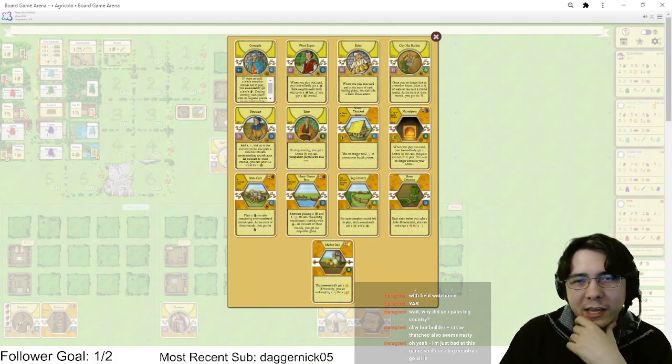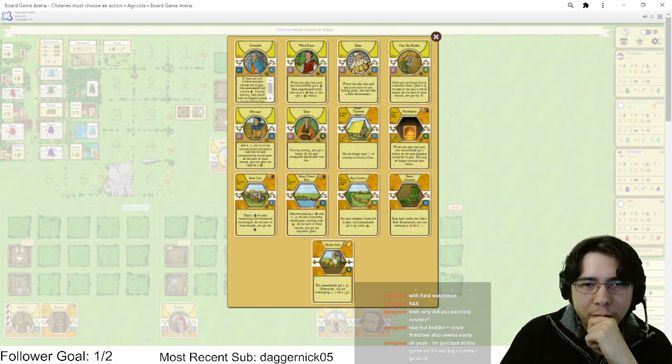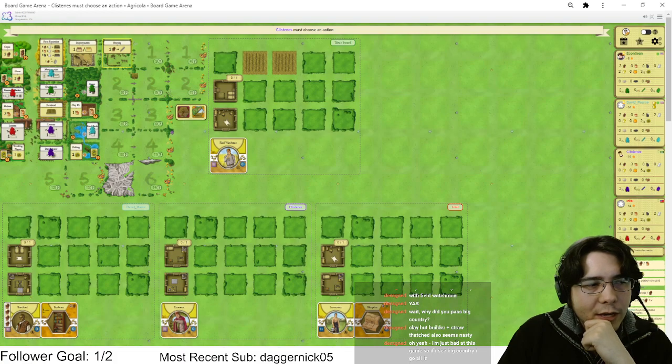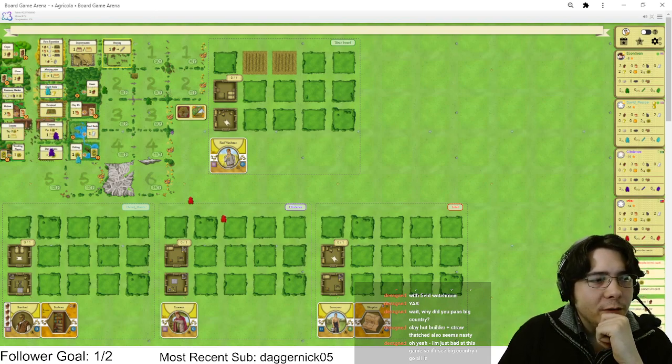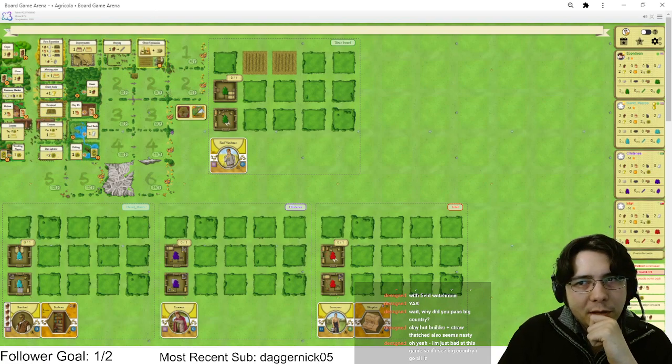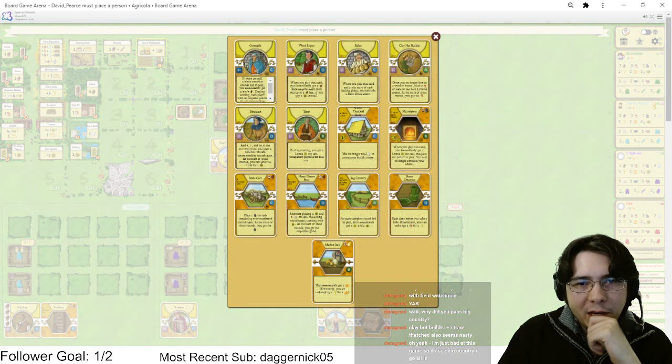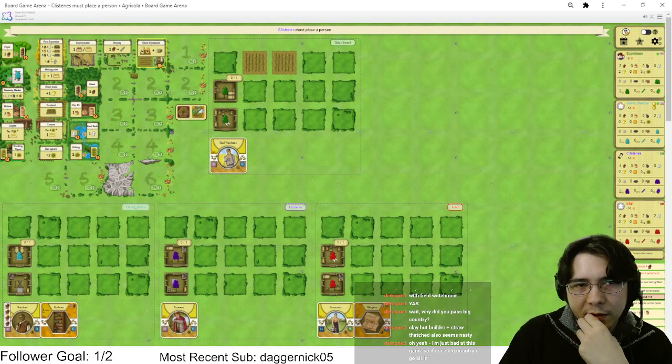Cooking Hearth is just insane. Even though Cooking Hearth is kind of lame because you don't get the bake immediately, we have Baker if we really need it. If we really need to we'll buy a Clay Oven, but I'm fine with raw eating grain here — not a big deal. I kind of want to play Wood Expert. Hopefully we get a four clay action. I might go for four grain fields before anything else.